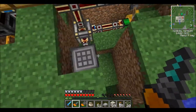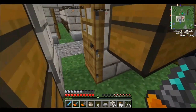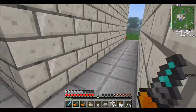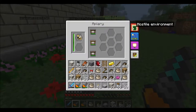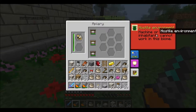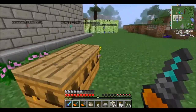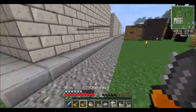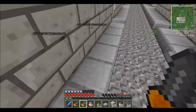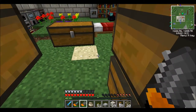For the next episode, I want to work on the bees. I did figure out what I was doing wrong with them — probably half of you saw this. Look here: hostile environment — machine or inhabitants cannot work in this biome. So I have to move all this, which isn't going to be hard. I'll do that on camera to show you how to do that. And we're going to set up an automatic sugar cane farm, since you can't use Steve's carts for that. Steve's carts only works with carrots, potatoes, and wheat as far as the harvesting goes.